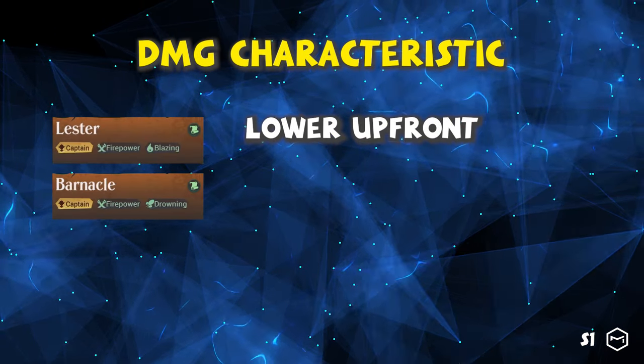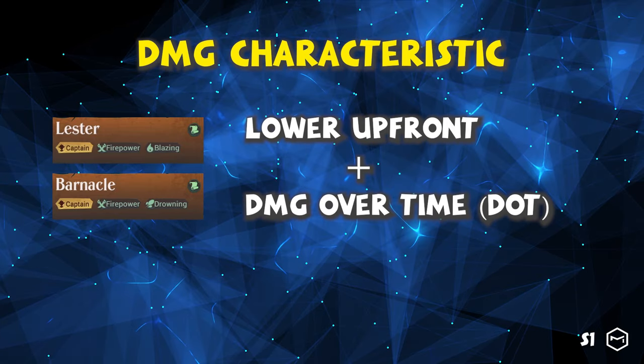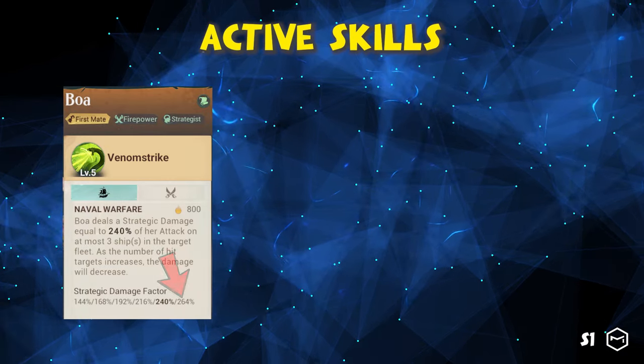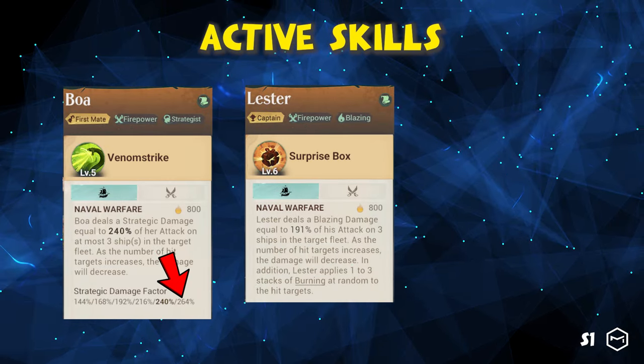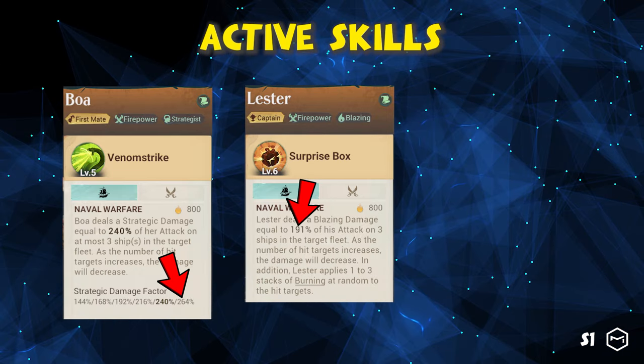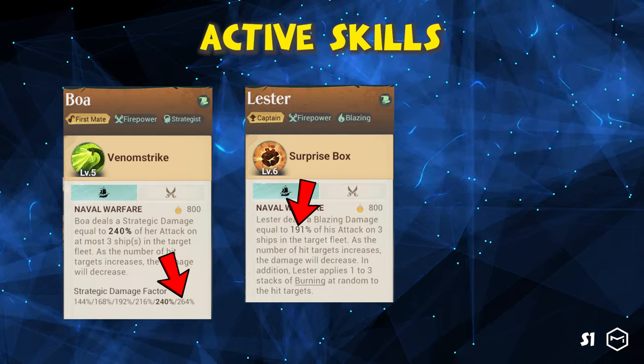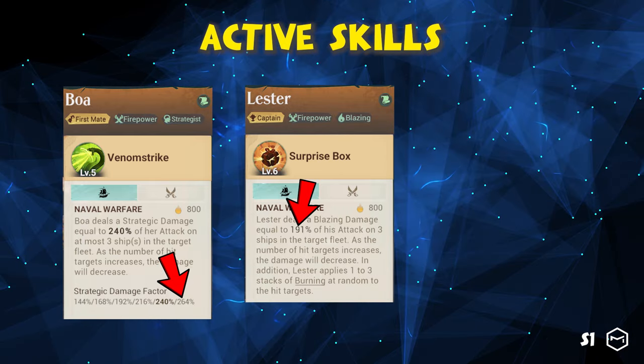Blazing and Drowning damage have a lower attack percentage than other types, but they have additional damage over time. For example, compared to Boa who deals up to 264% strategic damage to three ships, Lester deals up to 191% Blazing damage to three ships. Although Boa appears to have a higher damage rate, this is different when considering the damage over time.